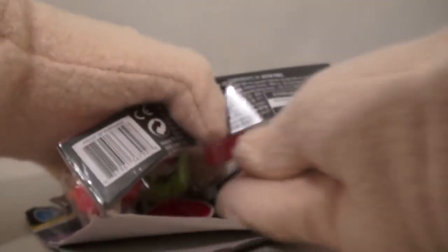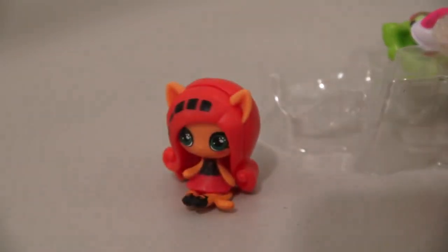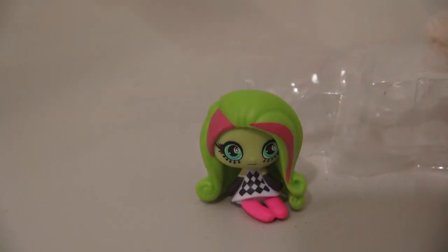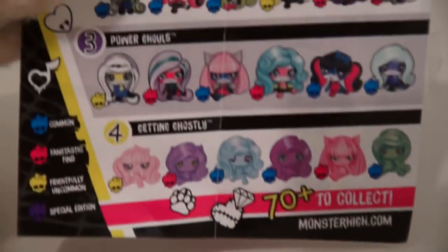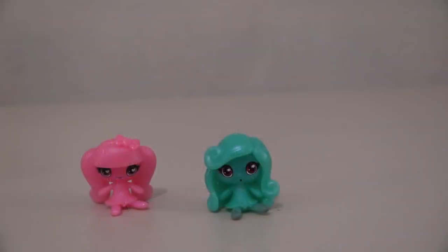There's one more pack left. The first one we have is Toralei, and the second one is Venus McFlytrap. And the last one we have is Draculora, and she's also a ghostly ghoul.